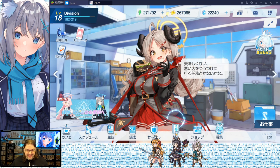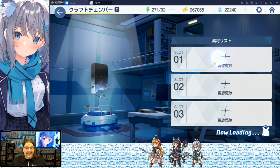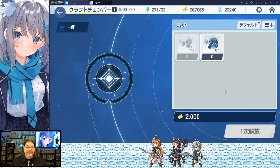Down here by the shattered tablet icon is crafting. I'm really not going to go into this because I don't know much about it yet. Basically you come in here, if you've got the parts you throw them in and it makes something. I'll make another video with a better explanation once I have more materials.